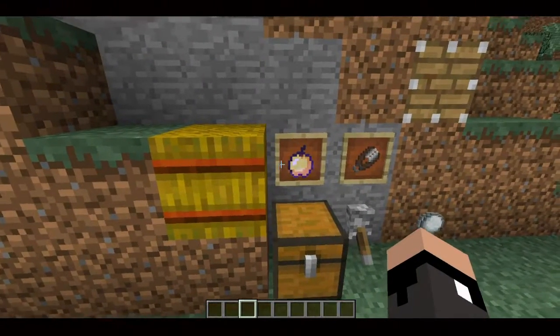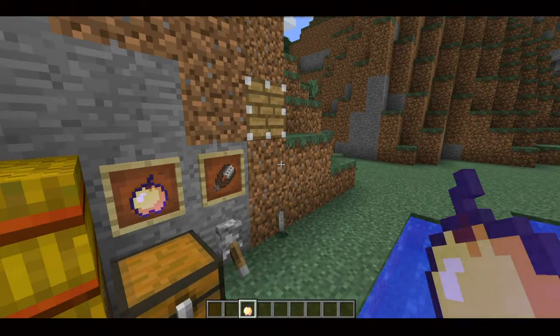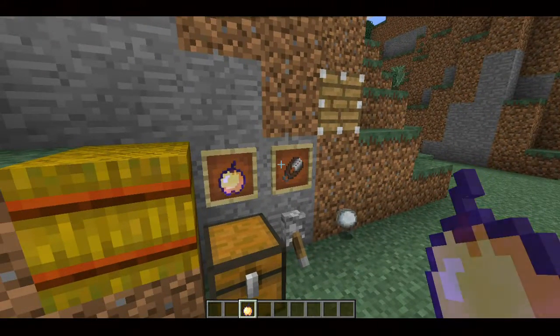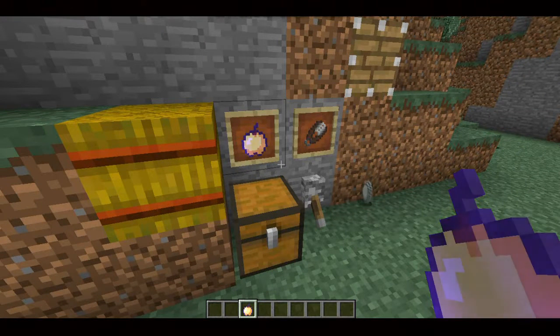Next we have an enchanted golden apple. These things are sadly no longer craftable. They're still obtainable in survival, but you can't just plop a whole bunch of golden blocks into your crafting table anymore. You have to find them in dungeons, strongholds, or abandoned mineshafts, which is a sad thing. And it makes the achievement 'build a notch apple' a lot more difficult.